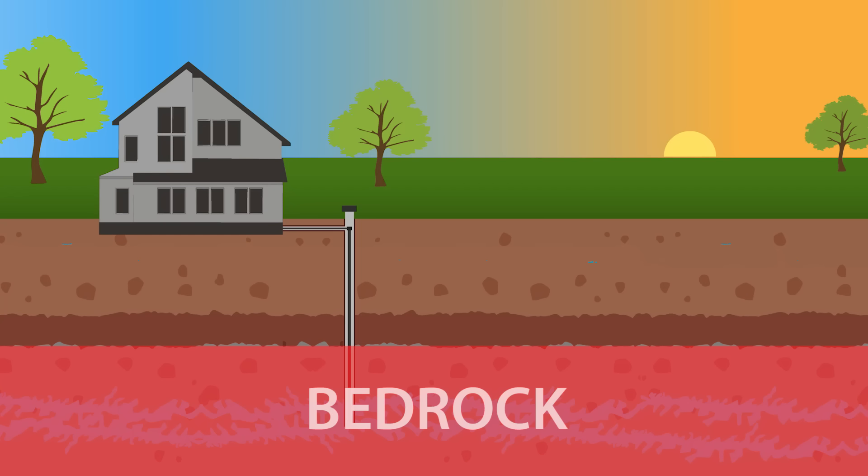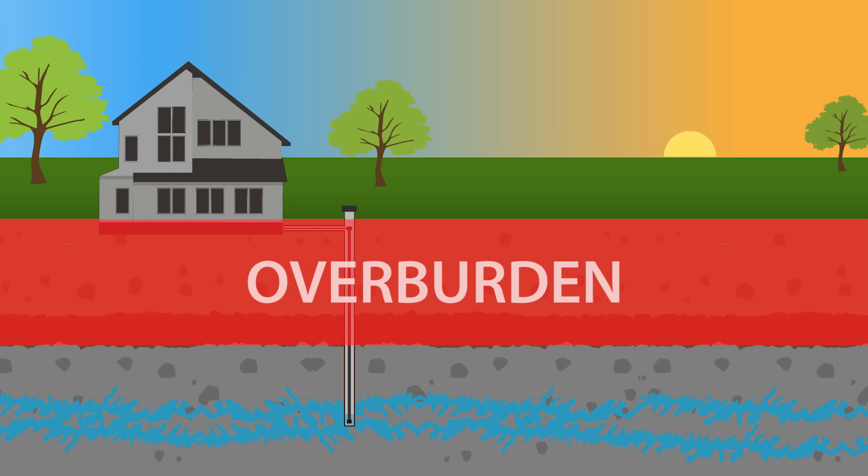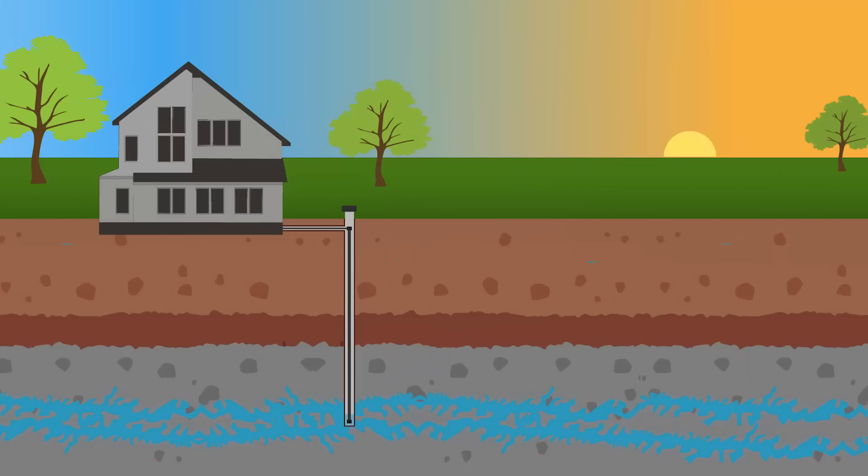Let me start by explaining what's in the ground that we're going to be dealing with while drilling the well. We have bedrock that's deep down — that's where we ultimately want to get to. But on top of that is what you call overburden. Overburden is clay, sand, gravel, boulders, and water that's sitting on top of the bedrock.